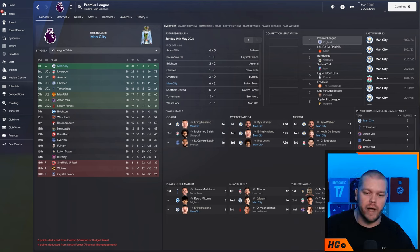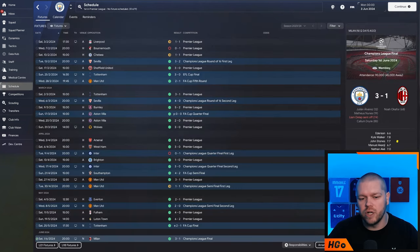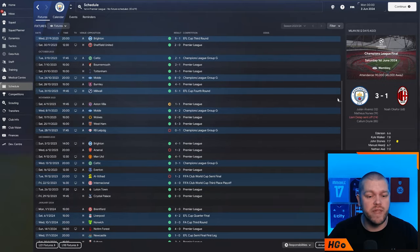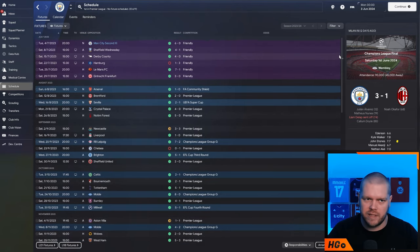This is how things looked in the Prem — Erling Haaland scoops the golden boot, lots of Manchester City players with the highest average rating, and the same with the assists: 15 assists for Kyle Walker, 13 for KDB, 16 clean sheets for Ederson as well. 31 wins, 4 draws, 3 losses, those 3 losses coming at home against Bournemouth, away to Arsenal and away to Chelsea. Looking at the schedule you can see how emphatic this tactic has been throughout the course of the season — yeah there are a couple of losses in the Champions League group stages and such, but ultimately it's absolutely killed it.